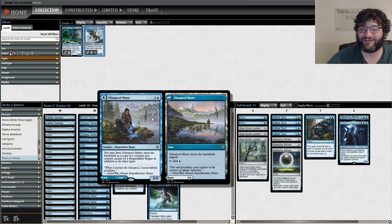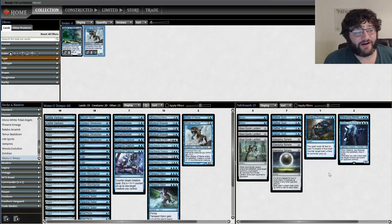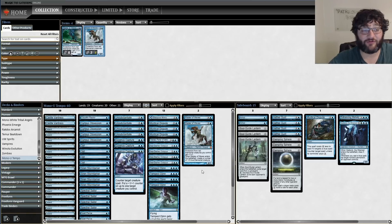Outside of the familiar pieces, you see stuff you don't necessarily expect: four Unsubstantiates in the main deck, Essence Captures, Spell Pierces, Mystical Disputes. This deck is made to counter spells more so than just go wide. We're still running a few Master of Waves and Tempest Djinns, but it operates at instant speed a lot — the Sea-Dasher Octopuses have flash.